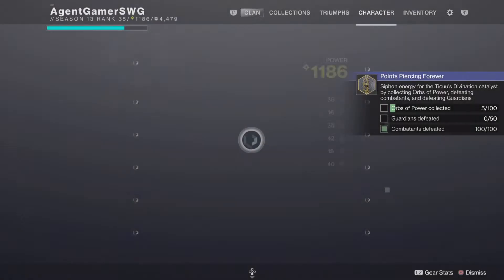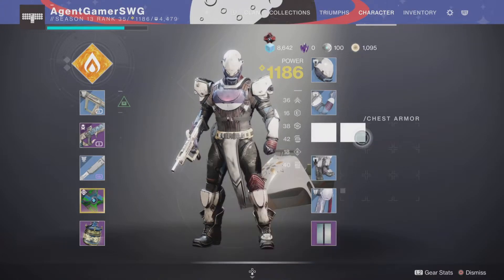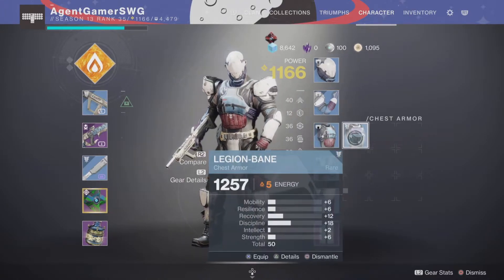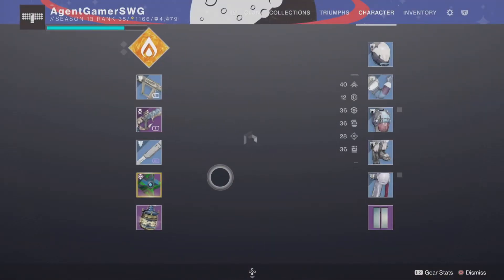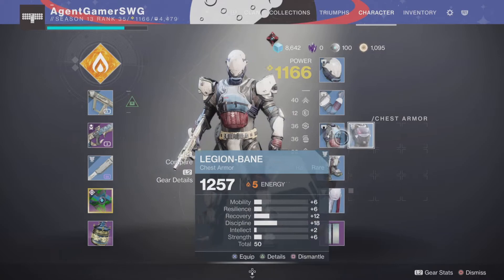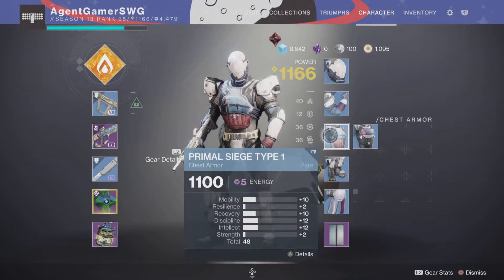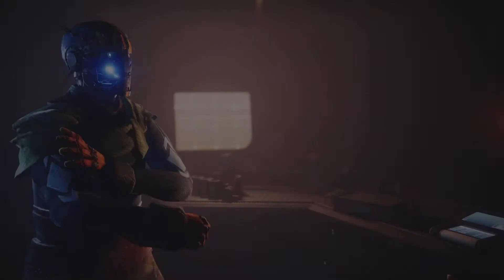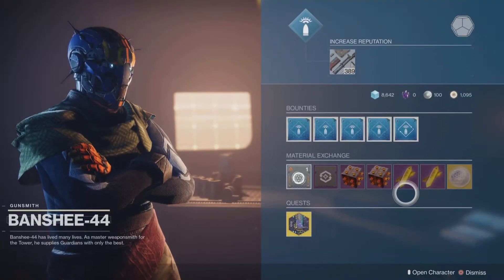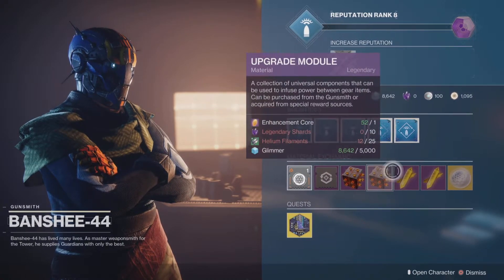If you get a higher power level item, for example if I equip this and I had an upgrade module, I could basically use it on this and make this 1257. The lower item will be gone but the new one stays at 1257. So you get upgrade modules by buying them with resources.